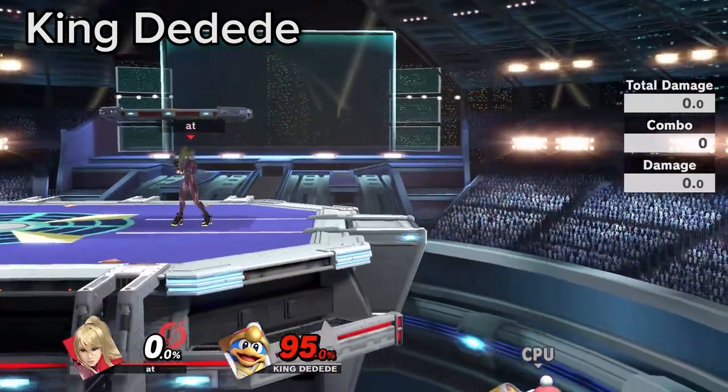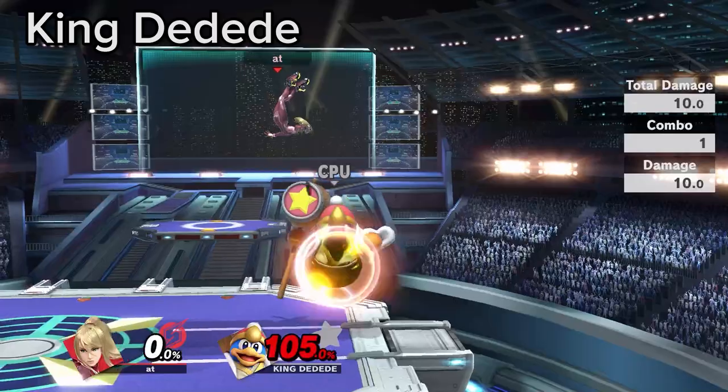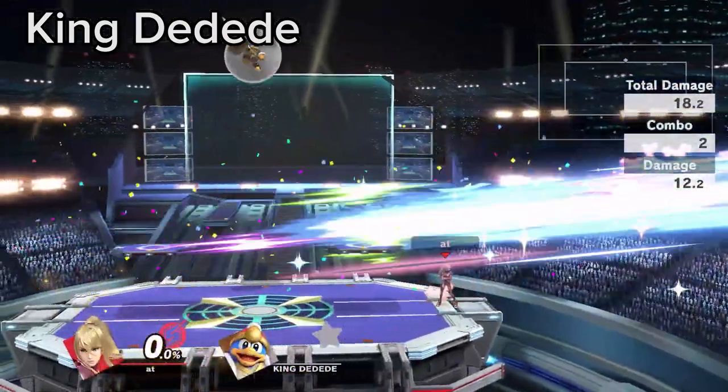The counterplay to DDD, if they have to go low, is to up B past the ledge. In this case, find the best optimal punishes for hitting him after he lands, while also avoiding the hitbox.